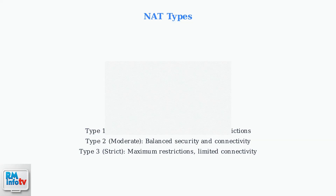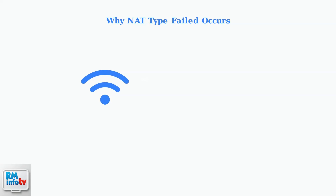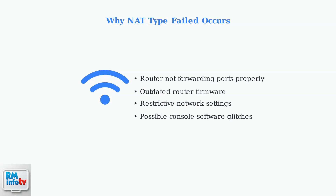Type 1 is open with minimal restrictions, Type 2 is moderate with balanced security, and Type 3 is strict with maximum restrictions. The NAT type failed error usually occurs when your router is not properly forwarding ports to your PlayStation console. This can be caused by outdated router firmware or restrictive network settings.